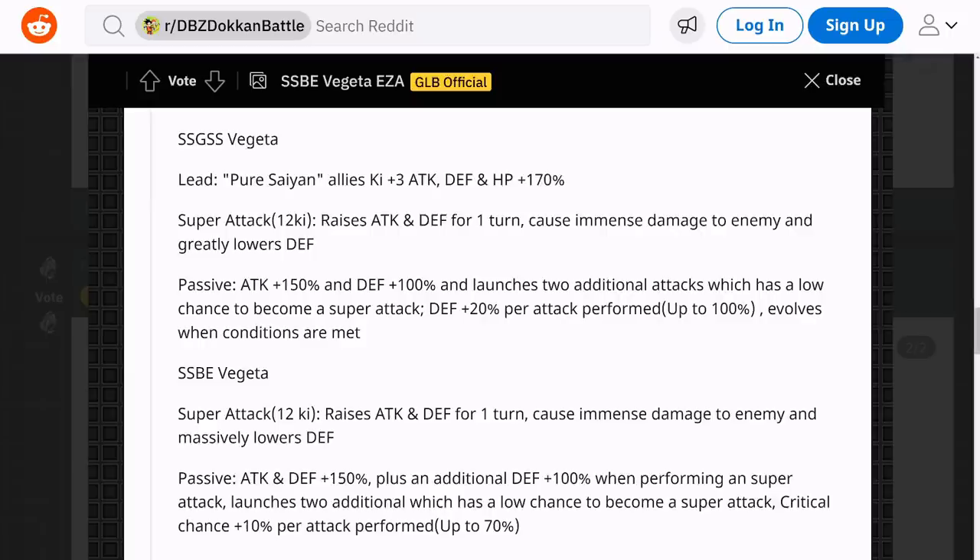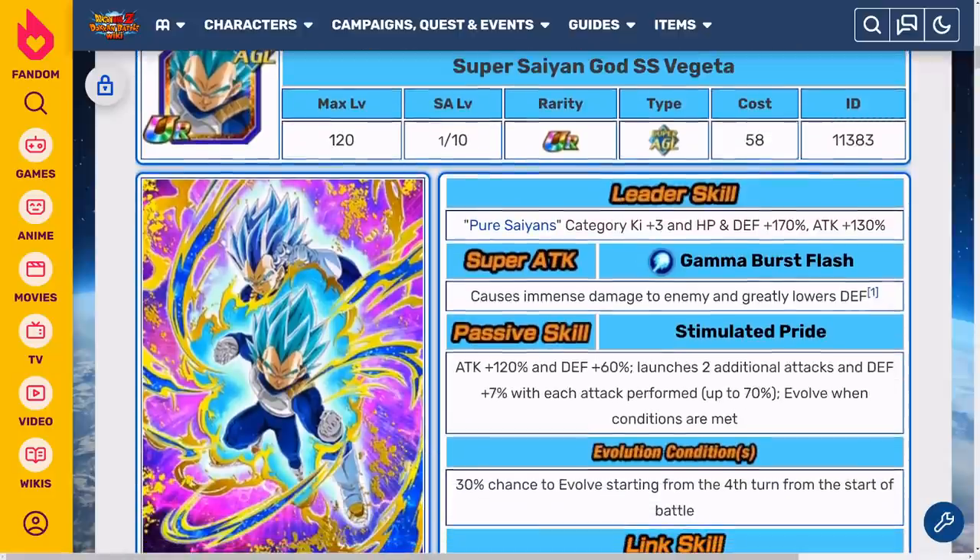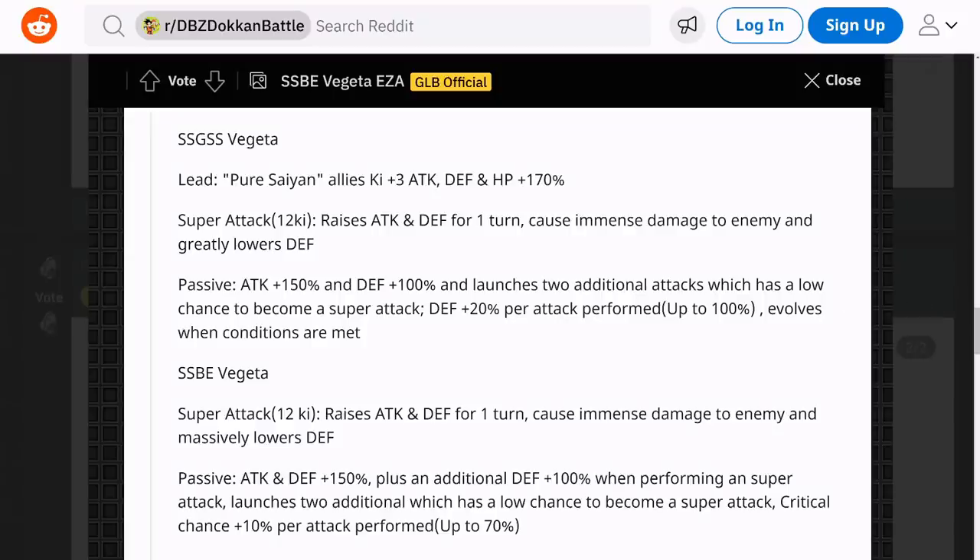It's going to be a lot of fun to run a Pure Saiyans team with this guy as the leader, because for people like me who don't have the STR Super Vegeta, we've been waiting for a proper 170% Pure Saiyans lead to use. Hopefully the Super Vegeta is going to be on his banner. Anyway, he only has a 12-key super attack. The super attack raises attack and defense for one turn, causes immense damage, and greatly lowers defense. So compared to before the EZA where he had just immense damage and greatly lowers defense, now he has the additional attack and defense boost.